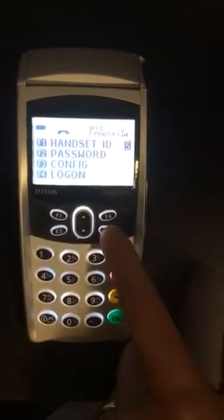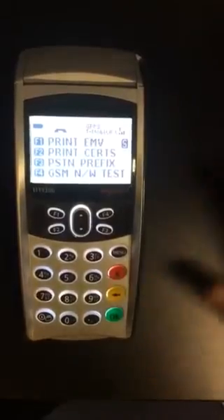F3 config. In between the F1, F2, F3, you'll see an up and down cursor. Press down and you'll see F1 select GSM — press that.